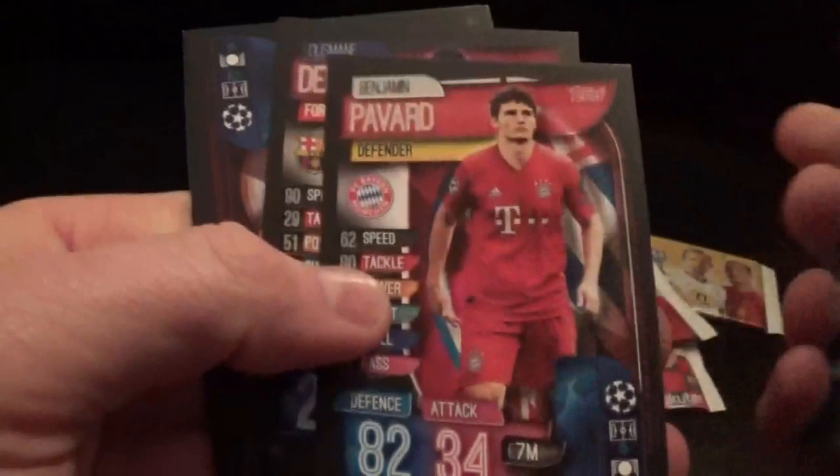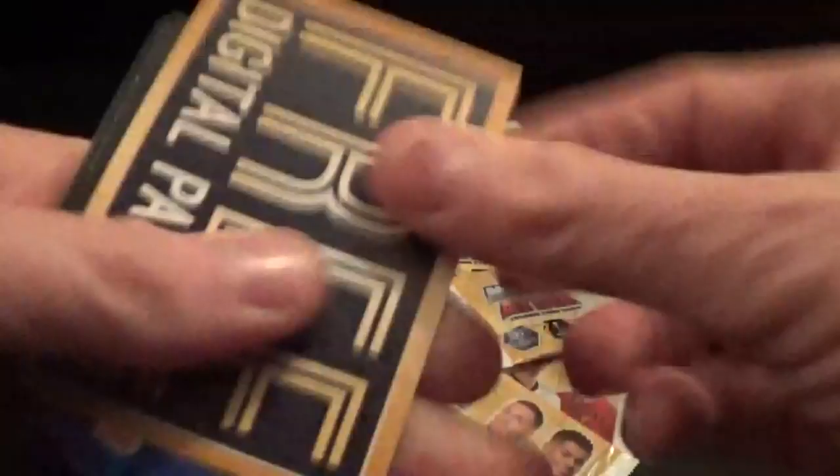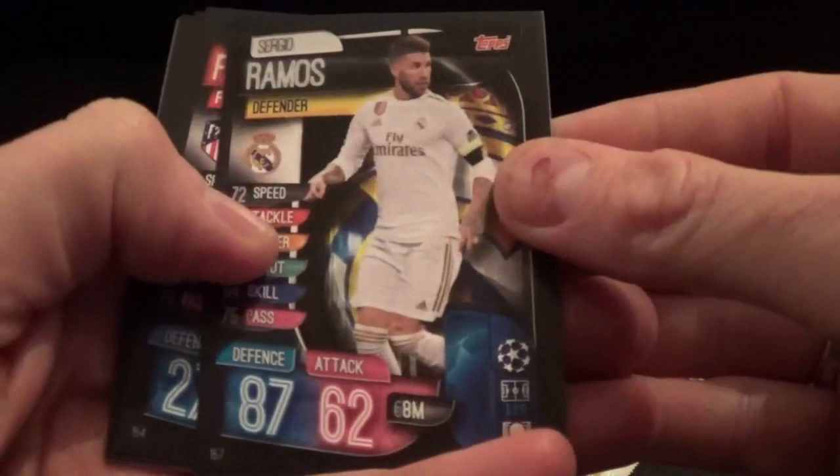Free digital pack. We have Ronaldo, Giugino, Pavard, Dembele, Lopez, Verratti, MVP Oblak - twice! Sergio Ramos, Felix, Skriniar - twice - Pizzi, Ndombele, Matip, and Man of the Match Azpilicueta.